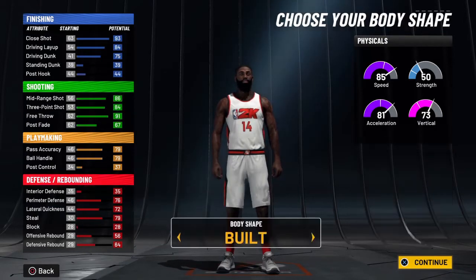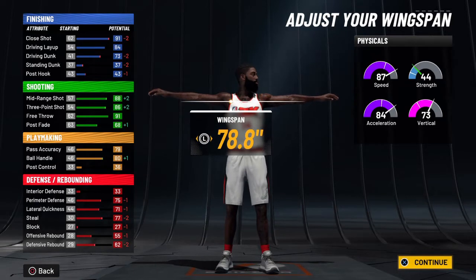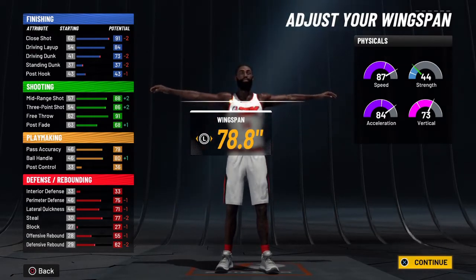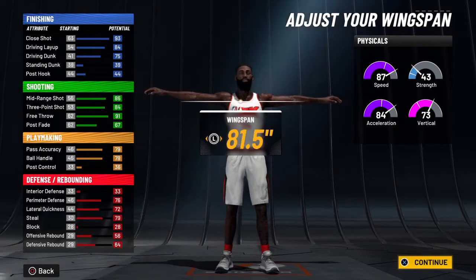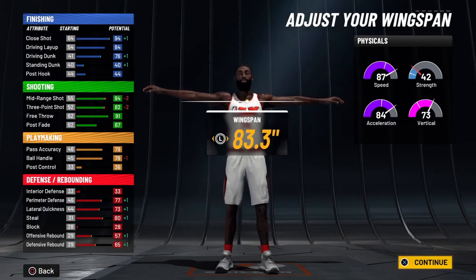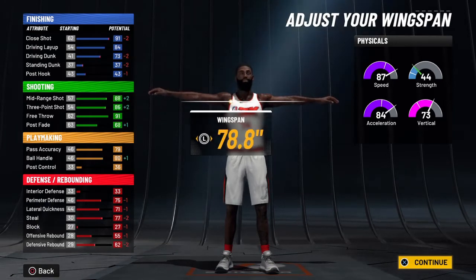For body type, go defined, stay at 6'5", and minimize weight. Here's where it gets tricky: if you're playing rec and want to stay at 92 overall, lower your wingspan to 78.8 to get 80 ball handle. But if you're going to max the player out to 99 overall, go to an 83.3 wingspan — you'll get an 80 driving dunk and unlock more animations. So 83.3 for 99 overall, 78.8 for anything below.